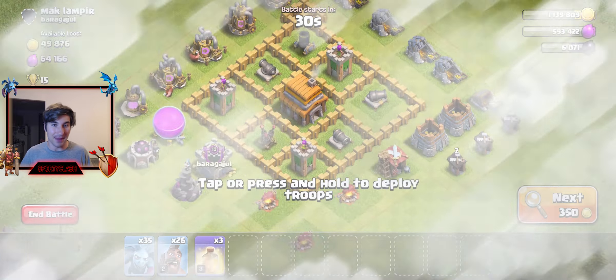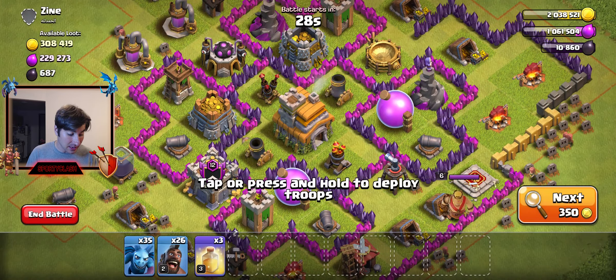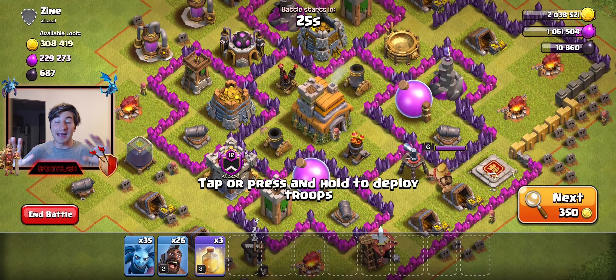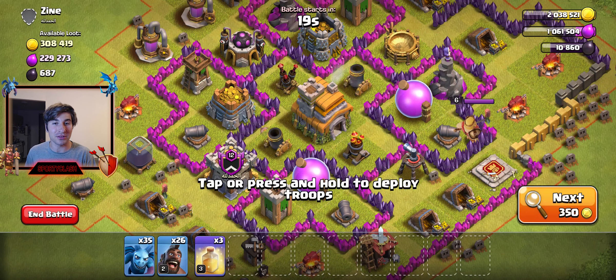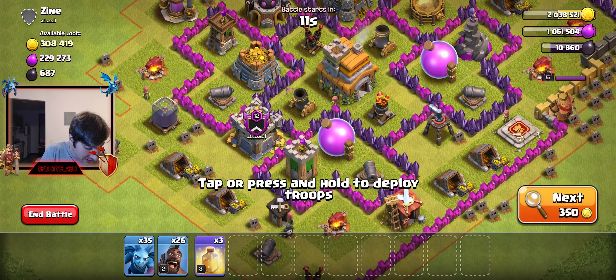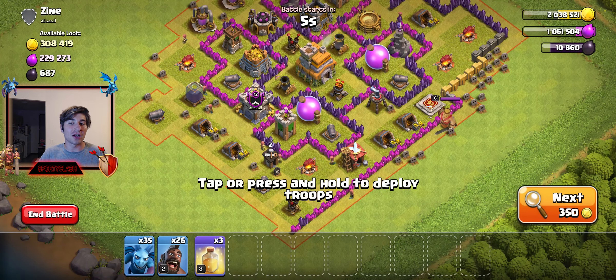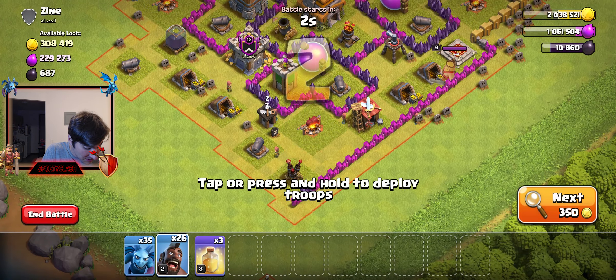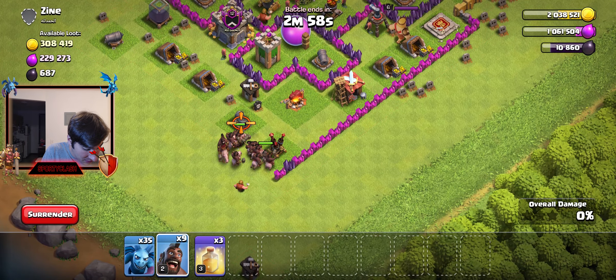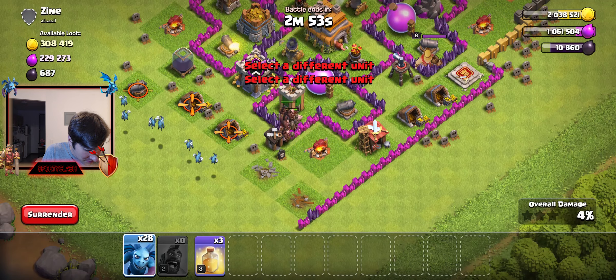I don't know exactly how high up I am as a Town Hall 7 — maybe Silver 3 or something. Here we go, our first opponent. I honestly don't know if this is going to work. This is not guaranteed to be a three-star; we're just testing both dark elixir troops together. It looks a little rushed — the air defense is on the outside. We're going to spam the Hogs over here to take out the first target, then spam some Minions.